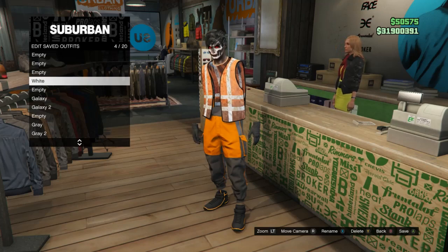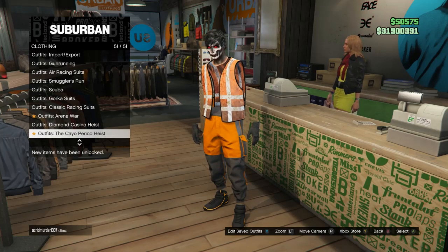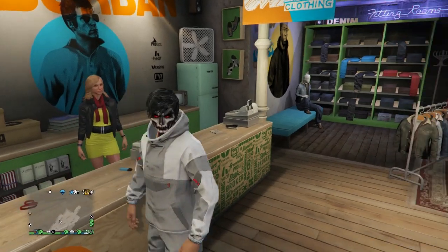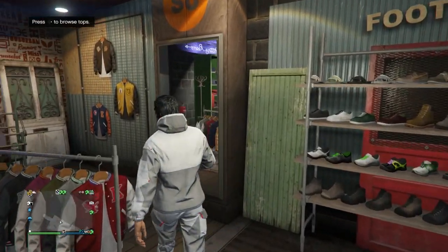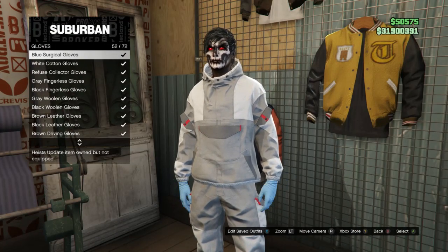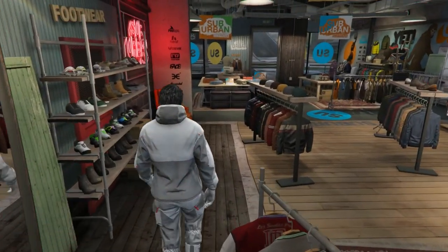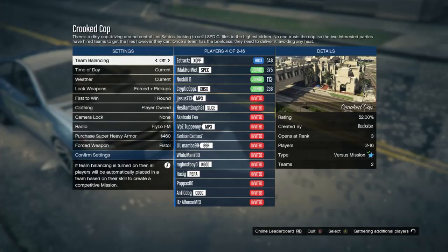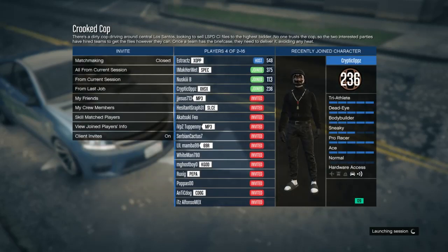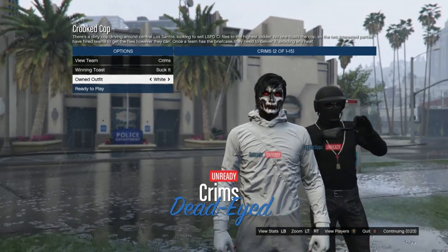For the second outfit, go to clothing, scroll to gorka suits on slot 47, and buy the ash gorka suit on slot 3. Head to accessories, scroll to gloves, and equip the white surgical gloves on slot 51. Start up a crooked cop. Load in, make sure clothing is set to player owned, confirm settings, and launch the job. In the lobby, scroll to owned outfits and scroll one time to the right — that's what your outfit should look like. Hit ready to play.